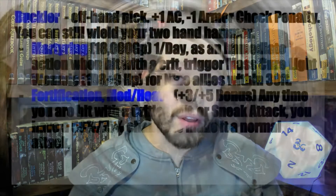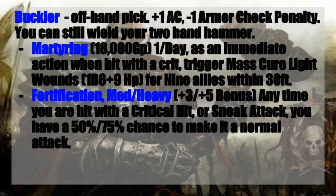The next thing we pick for our offhand is a Buckler. You can use this with a two-handed weapon. This will give you plus one to your armor class and a minus one armor check penalty. Not bad at all — getting just that little bit more of a boost can make the difference between taking another hit and not.